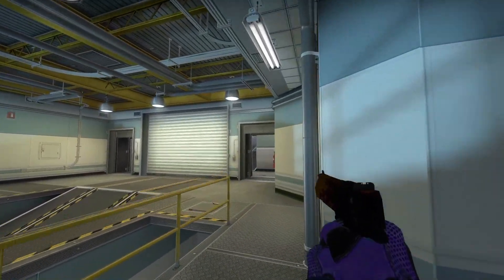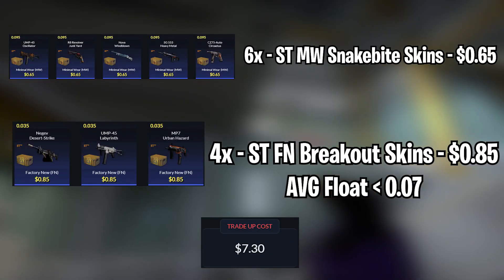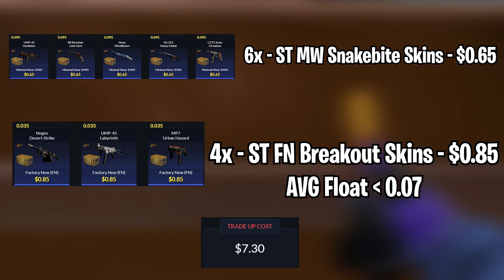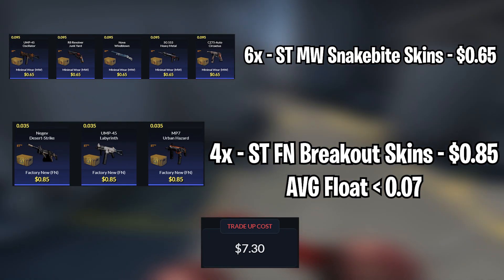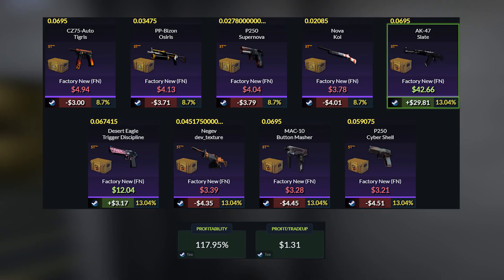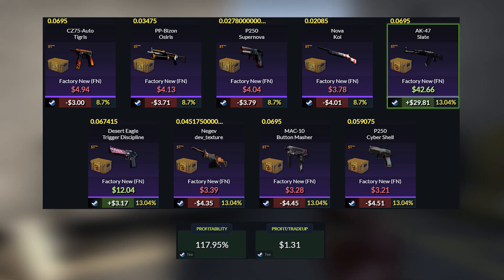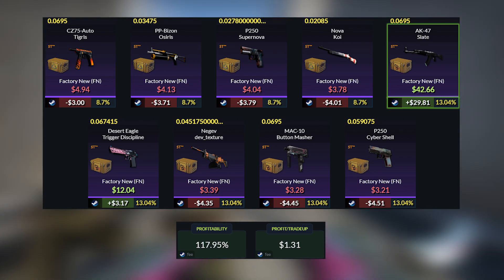Because we got insanely lucky on the last trade-up, I decided to do the StatTrak version, using 6 StatTrak Minimalware Snakebite skins and 4 StatTrak Factory New Breakout skins. The average float needs to be less than 0.07 — Minimalware skins under 0.095, Factory New skins under 0.35 — and the total cost is $7.30. For the outcomes, this is basically the last trade-up on steroids: $30 profit with the AK Slate, $3 profit with the Deagle Trigger Discipline, and around a $4 loss with the rest. The ROI is 18.95%, with an expected profit of $1.31 per attempt.